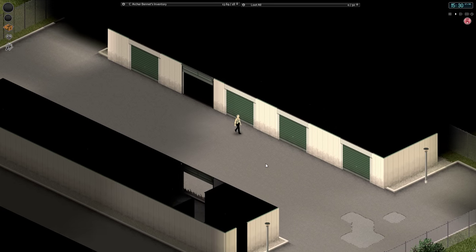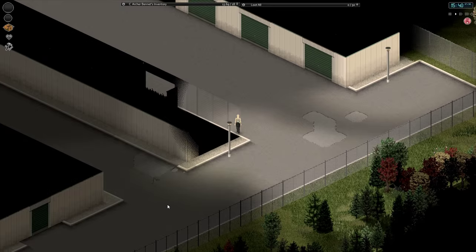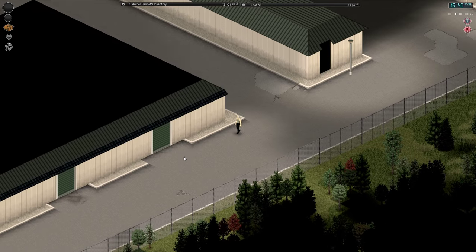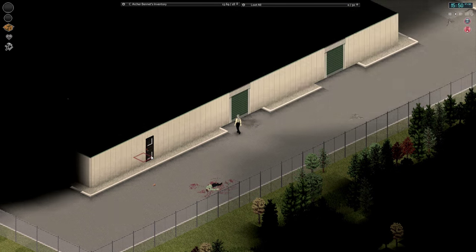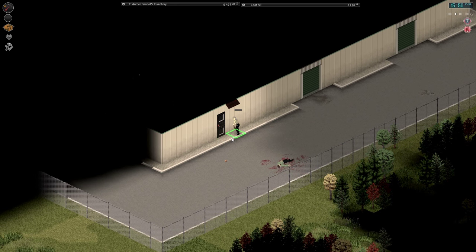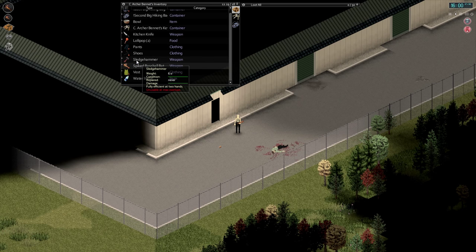Guess we're going to go in the other place — by other place I just mean the main storage facility here. It's starting to get a little bit late in the day. Let's destroy this door. Alright, now we have to destroy the upper level first. It's weird that it makes you destroy a little bit of overhang ceiling first — just a quirk of the code I guess. We shouldn't need the sledgehammer inside, so let's get our spiked baseball bat back out.